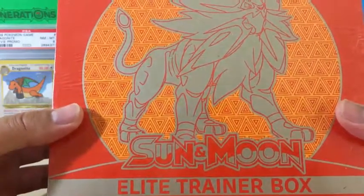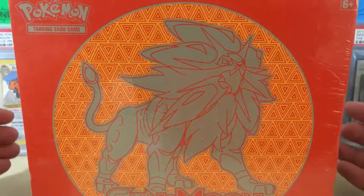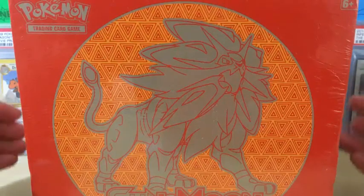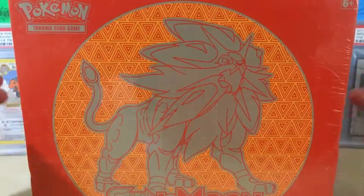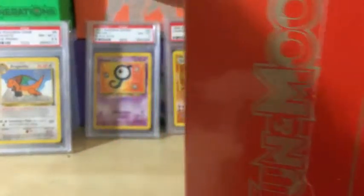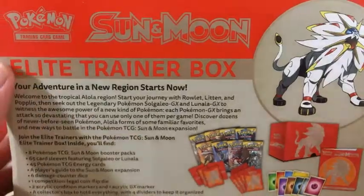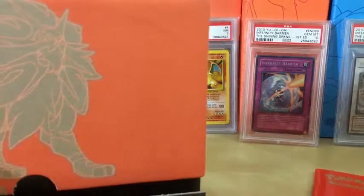Hey everyone, today we are opening up another Sun and Moon Elite Trainer Box featuring Solgaleo. After reading the comments from my previous videos, I noticed some people had a problem with the lighting. One comment mentioned trying out daylight bulbs, so I went to Home Depot and bought some. Hopefully that improves the lighting — it does look a lot better. Let me know in the comments if the lighting is better for you guys; it looks a lot clearer on my camera right now.